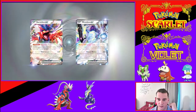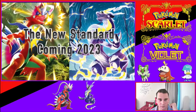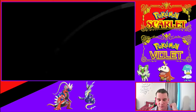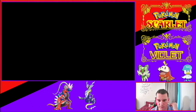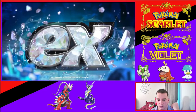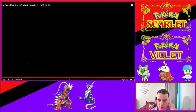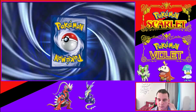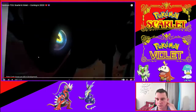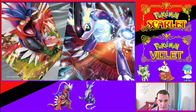We are going back to EX — EX is returning. Those look really cool. That just makes me love Koraidon even more. This is obviously something to do with Terastallizing. So Terastallizing is going to be an EX mechanic — I wonder how that's going to work out. Miraidon looks good too, but something about Koraidon really sticks with me.